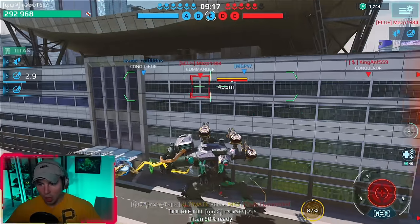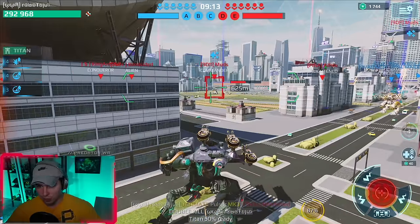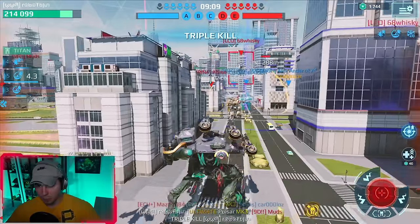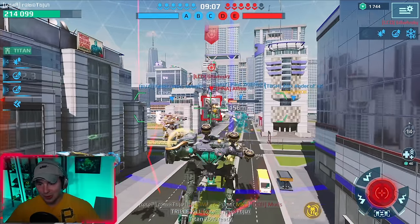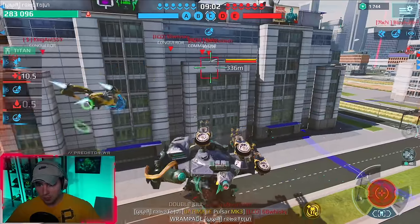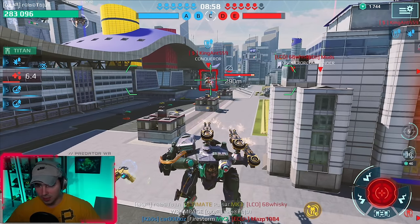Bingo, double kill! I think we got that guy while he was marked, so that counts for an ability stack, not just a Kestrel one. Triple! We're speeding up — rampage! Look at the stacks on the left-hand side of the screen — we have six stacks, plus five from the Kestrel and three from the pilot skills.